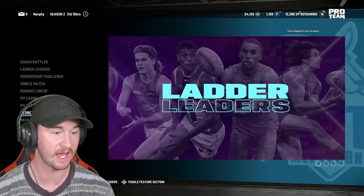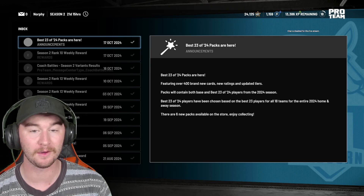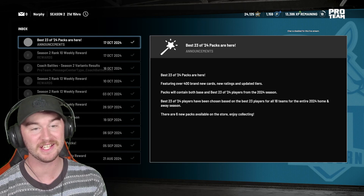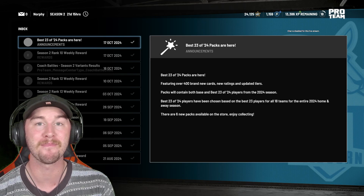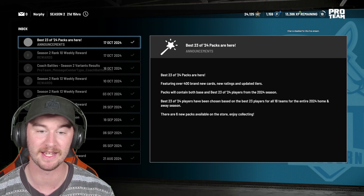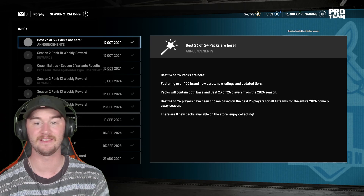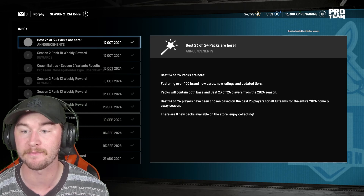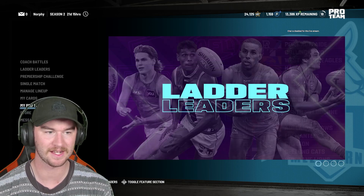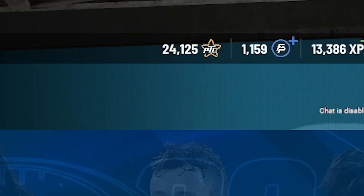I do want to quickly go over the message that was sent out about these packs. You can see on screen right now: the Best 23 of 24 packs are here featuring over 400 brand new cards, new ratings and updated tiers. I don't know if they're brand new because it does mention new ratings and updated tiers — we'll find out what that means in a sec. Packs will contain both base and best 23 of 24 players, and these players for the set have been chosen from the best players of all 18 teams. I don't know what these packs are going to look like, but I'm very interested.